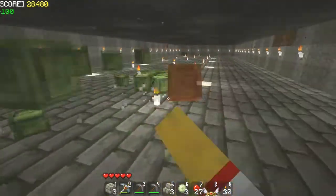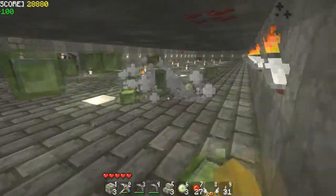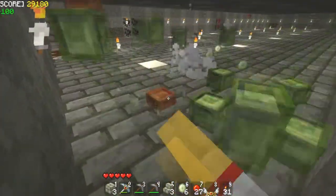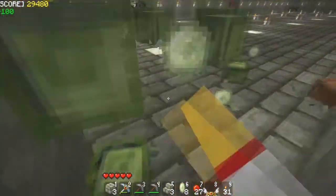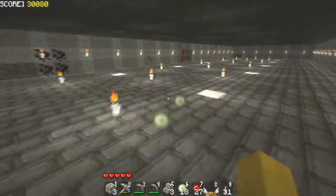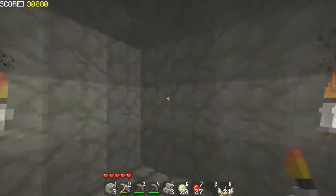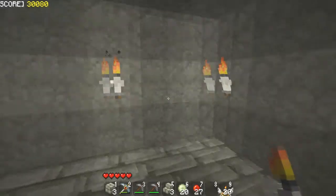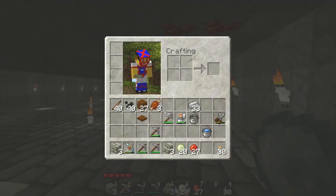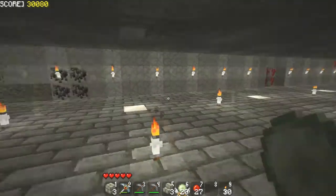They only spawn at level 16 and below, and only in those specific chunks. As you can see, the little ones don't hurt. The little ones are the ones that actually drop the slime. So in that small period of time I got 20 slime balls — technically 19 from what was in here and one from up there.